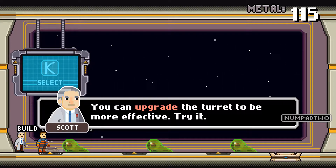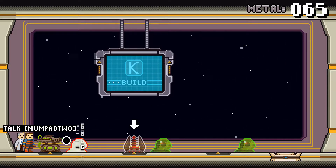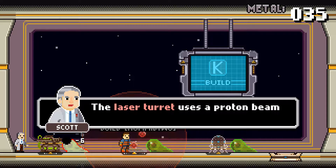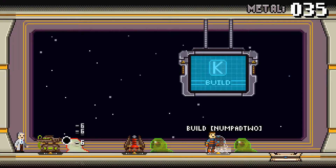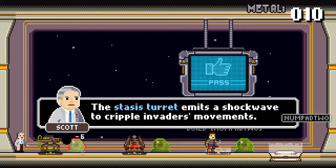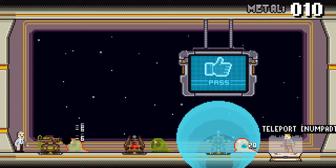You can upgrade the turret to be more effective — try it. So this is going to be on the lines of a turret defense game. Although it is slow to reload, it deals massive damage. Interesting. The stasis turret emits a shockwave to cripple enemy movements.